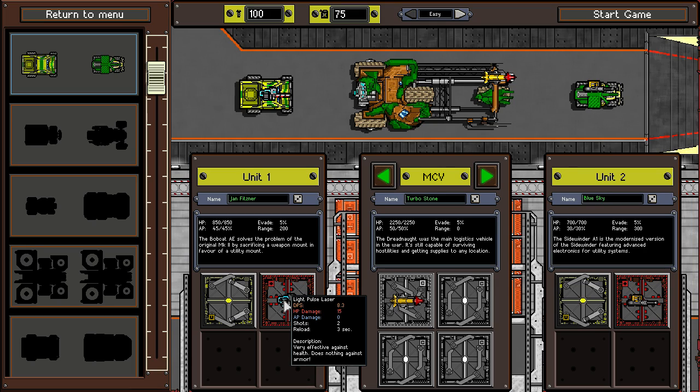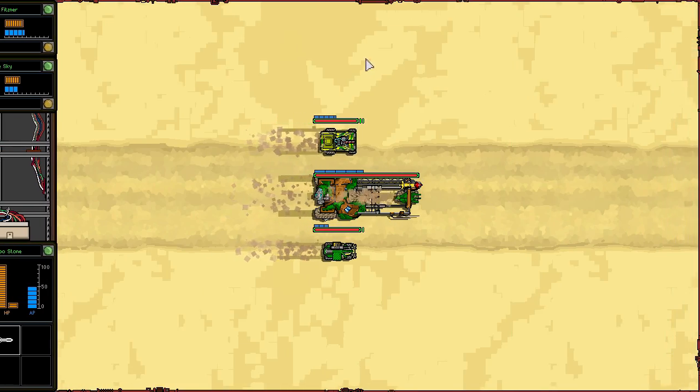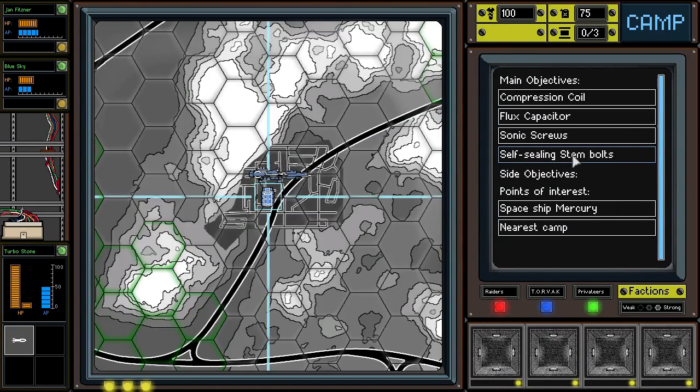Alright, we've done all we can do here. Let's start off again. Definitely not ready to move to medium difficulty yet. Onwards to OMIC Prime. Self-sealing stem bolts, sonic screws, flux capacitor, and a compression coil. Let's go.